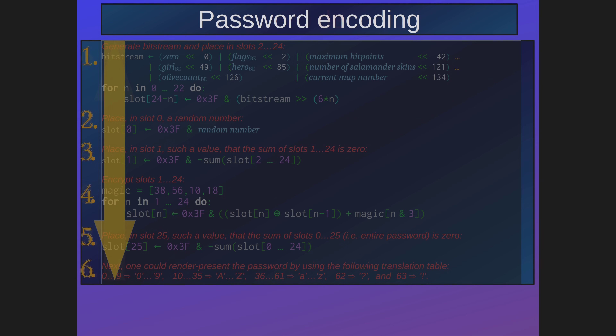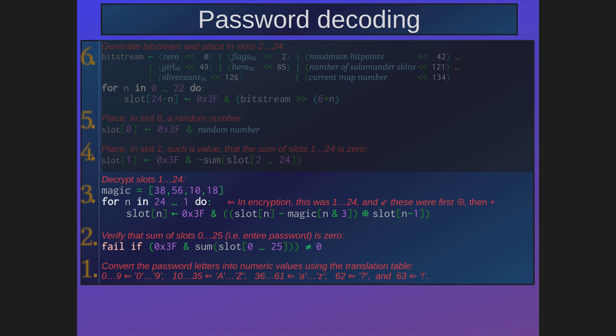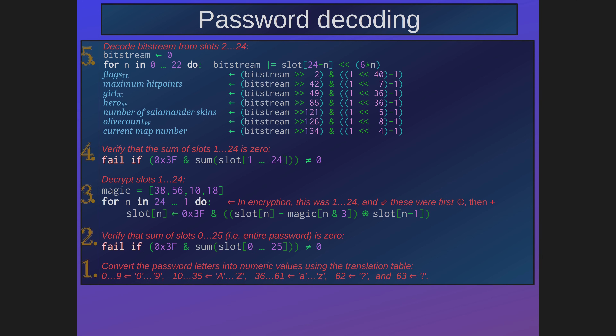Now, if we want to decode a password, we have to reverse the steps — literally go from bottom to top. First, the password symbols have to be converted into numeric values. Then, instead of calculating a checksum, we verify the checksum by adding together all the bytes and checking that the result is zero. In the third step, we undo the encryption by changing the plus into minus and reversing the order of operations — the same magic values are still used. Fourth, we check another checksum. Fifth, we skip the random number step. The real step 5 is the decoding of the bitstream, which is pretty straightforward, at least if you can deal with 138-bit integers.